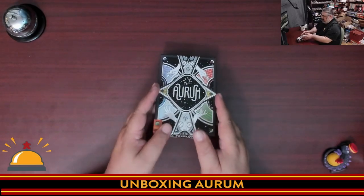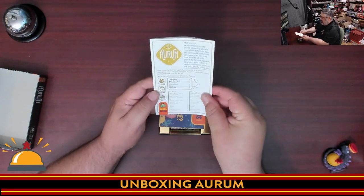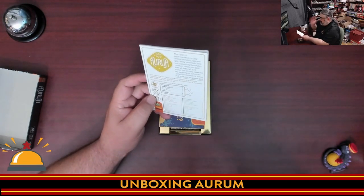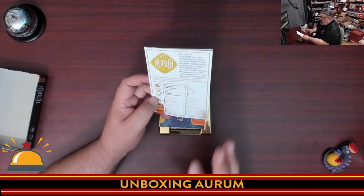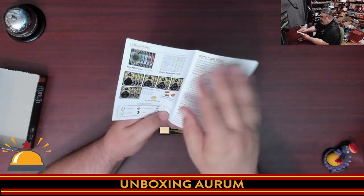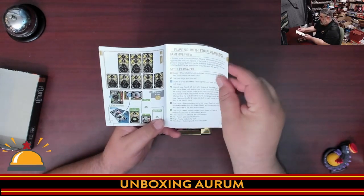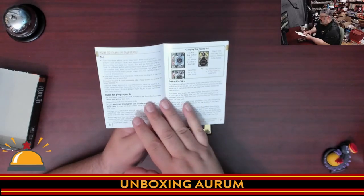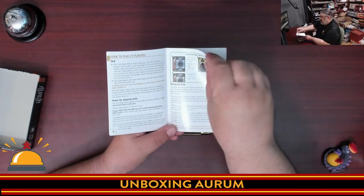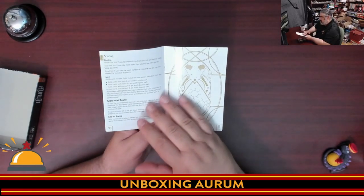Let's take a look at what we get. We have the rulebook — the background here is that you are an alchemist who just discovered how to make gold. We have a quick start guide, the setup for 4 players. This is a team game: 4 players, 2 teams of 2. You have the rules for taking the tricks, and we're into scoring.